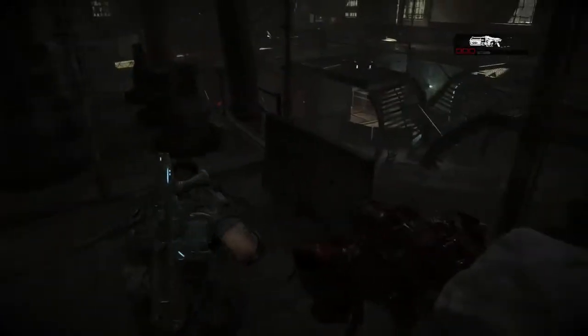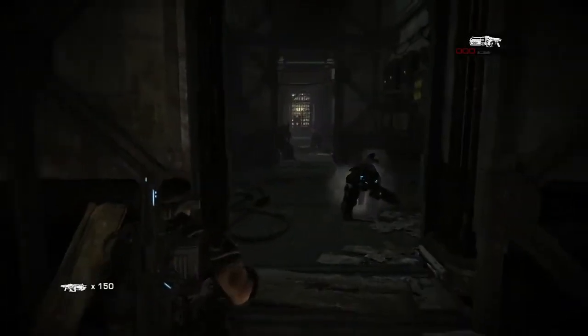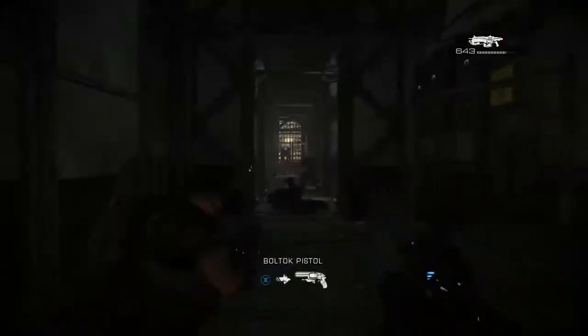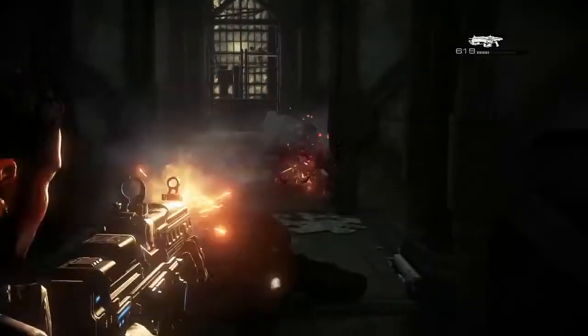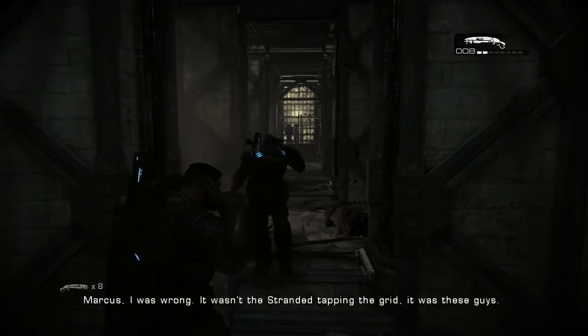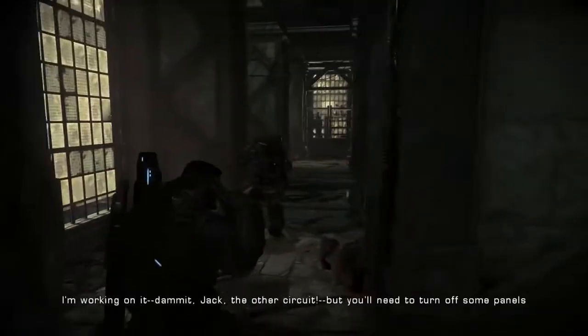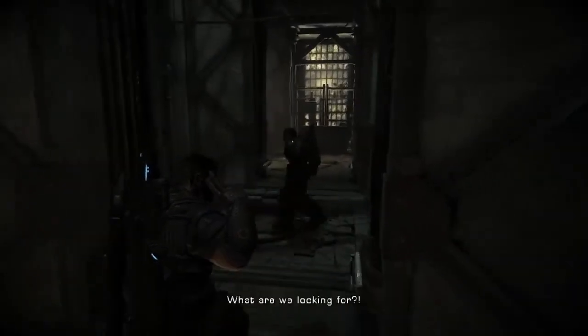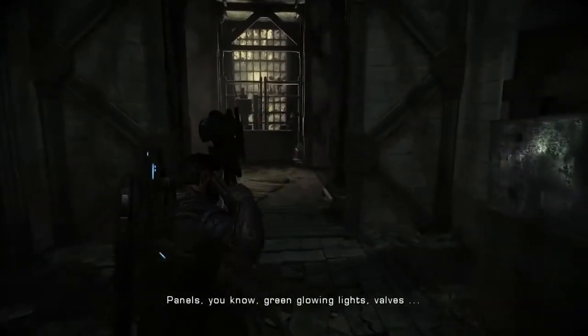That's gotta work. Oh yeah. Do you mind if I do? Marcus, I was wrong. It wasn't the Stranded tapping the grid — it was these guys. They're taking it underground. All of it. Tell me you can fix it. I'm working on it. Dammit, Jack. The other circuit. But you'll need to turn off some panels up there. What are we looking for? Panels — you know, green glowing lights, valves.